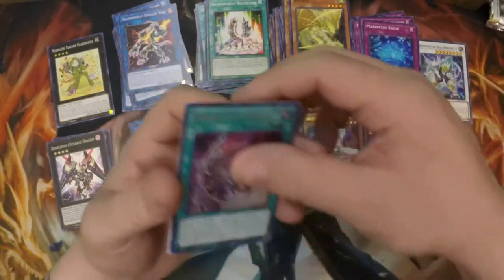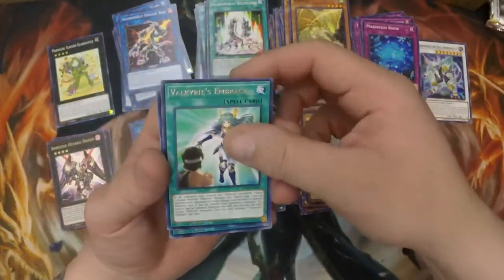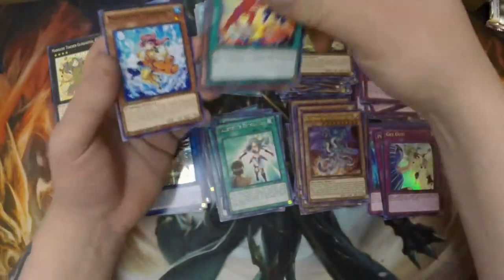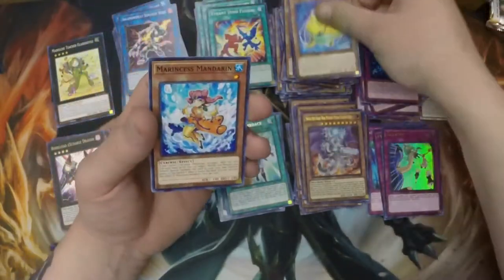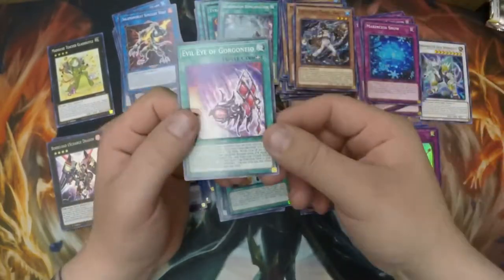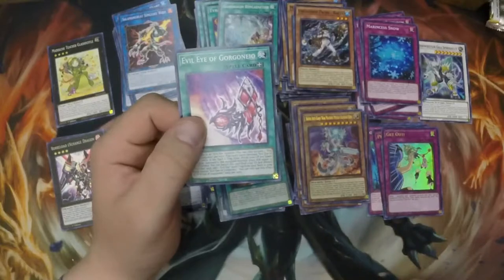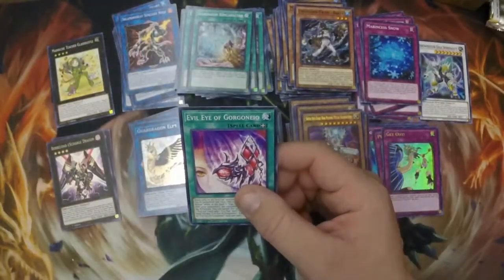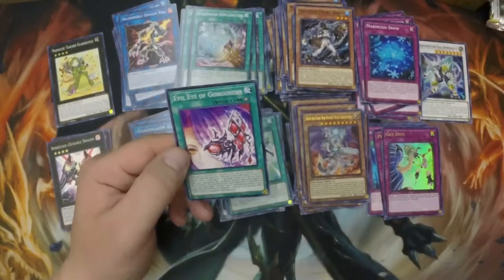Oh, beautiful — Evil Eye of Selene! I still love it as a secret rare, but it is gorgeous as an ultra too. Love that deck. Our last one is Valkyrie's Embrace — let's see if anything special pops here. Doesn't look like it, but we did get another Evil Eye — Gorgianio — yeah, Gorgianio.